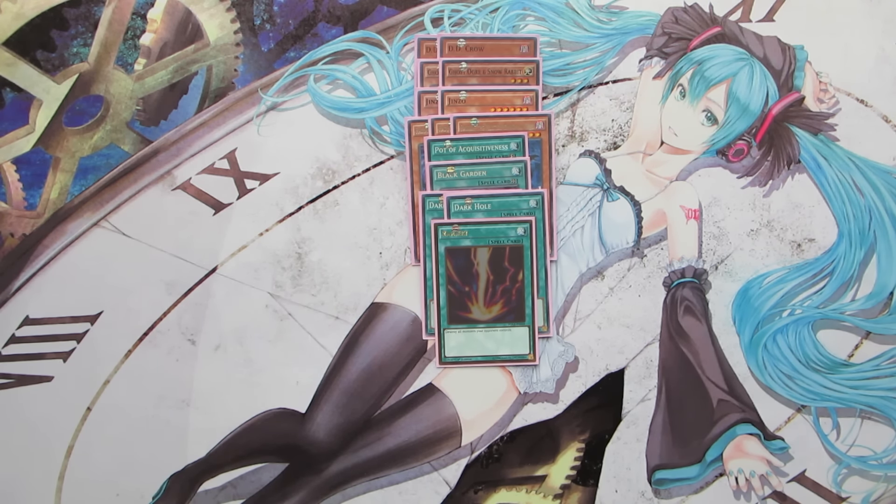We play one copy each of Number 39: Utopia and Number S39: Utopia the Lightning, just to attack over problem monsters without activating effects — if your opponent has Crystal Wing, you can attack over it with Lightning and then go off during Main Phase 2. We also play one copy of Number 11: Big Eye to cap off the XYZ monsters. We play two copies of Odd-Eyes Pendulum Dragon and two copies of Lunalight Cat Dancer in the extra deck, and overlaying those level 7s into Big Eye can really steal games sometimes.